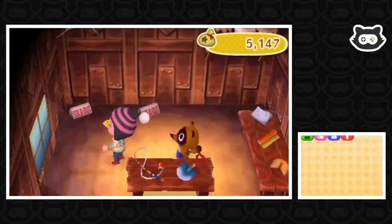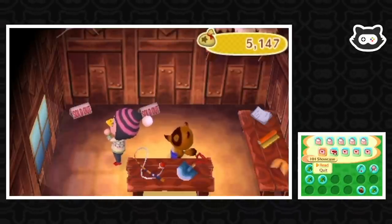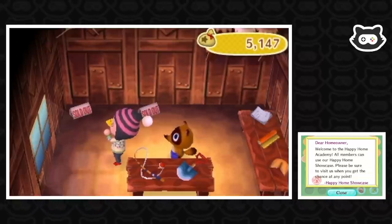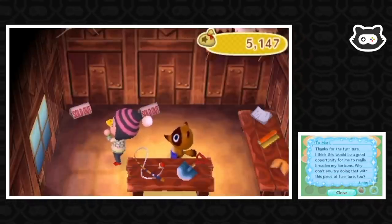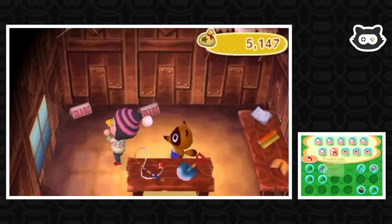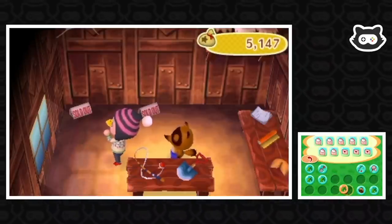The Happy Home Academy has sent us info about the HH Showcase. We read mail from Lobo, who thanks us for the furniture and sends us a standing spotlight in return. Then Kid Cat writes to say our letter rocked and he's using it to fuel his workout.